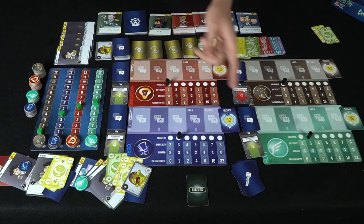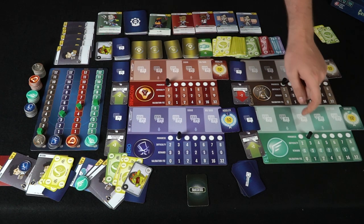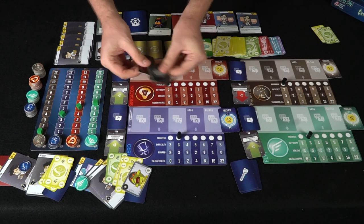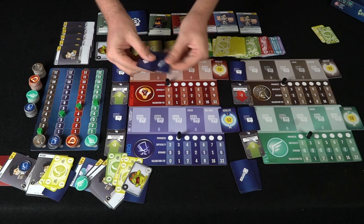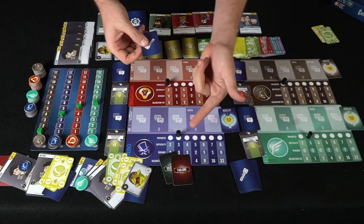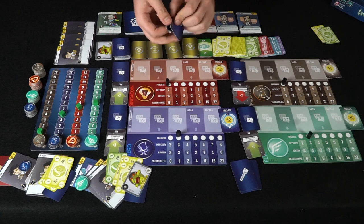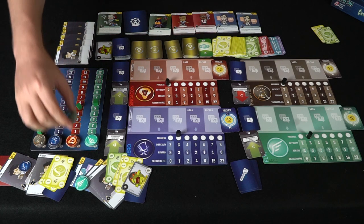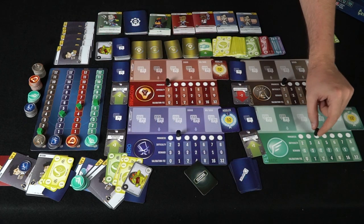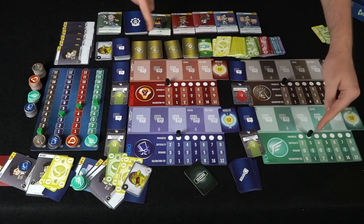The next player taps two workers and mines again at difficulty three — three cards total, one success shuffled in. He draws two cards and succeeds, gaining three more coins. If he failed, that would be bad, but success means three more coins added to his board. This advances the difficulty track, making future mining attempts harder.